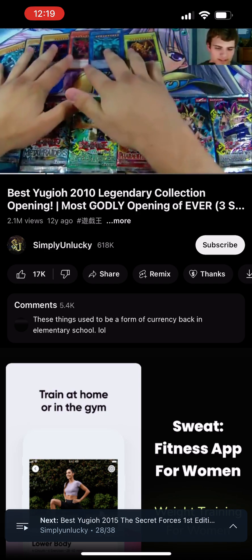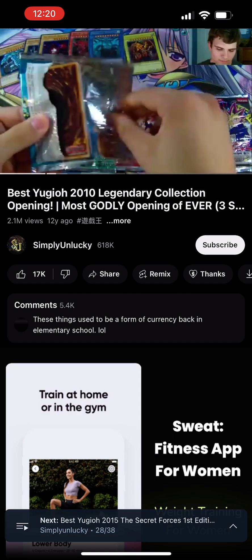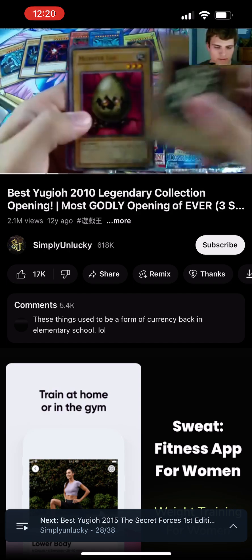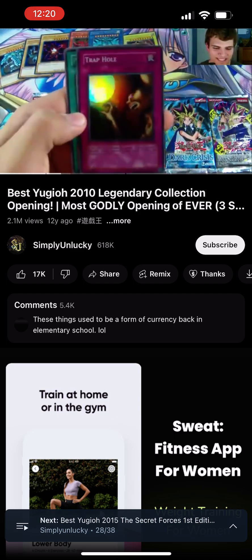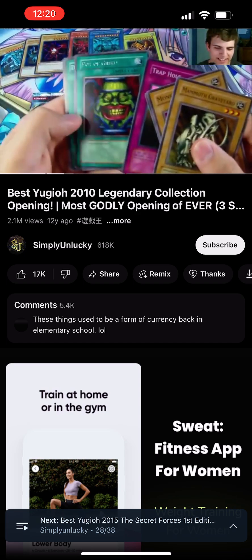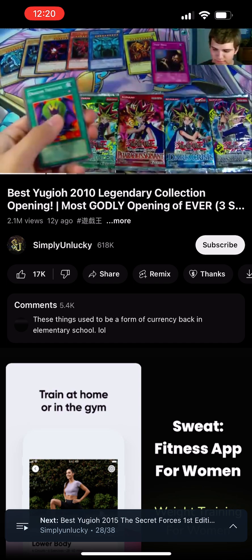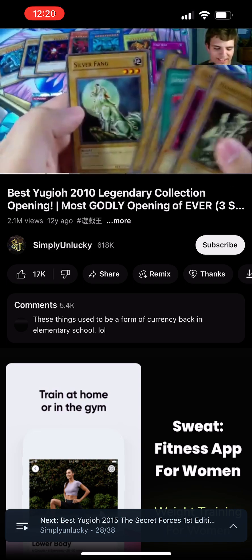Let's start with Legend of Blue Eyes. Hopefully I'll at least get a couple foils out of these. We have Mammoth Graveyard, Monster Egg, Typhoon, and a Super Trap Hole — awesome, very nice. And then a rare Pot of Greed. Dang, that is awesome. And then Dragon Treasure, Kumutoku, Beaver Warrior, and Silver Fang.